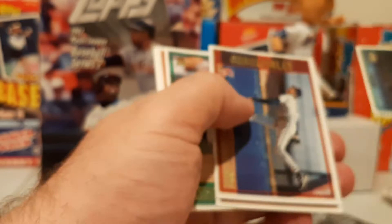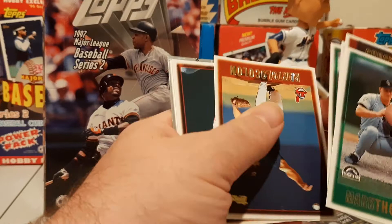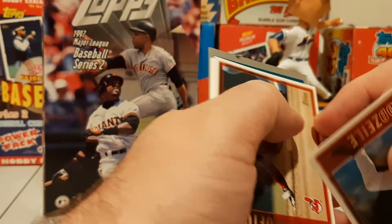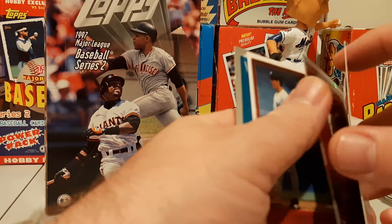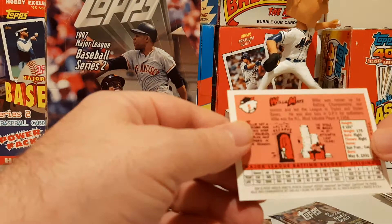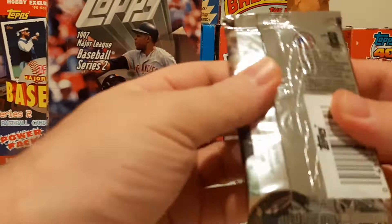These foiled inserts are pretty nice. There's another Eckersley. We got another Willie coming — it's kind of cool to get two of both. Bartolo Colon — rookie or very young Bartolo. Todd Zeile, Kenny Lofton. We got two inserts in this pack — this was the pack to get. Chuck Knobloch Numbers Crunchers, and another Willie Mays. So we got two Willys and two Mantles out of here — that's pretty nice.